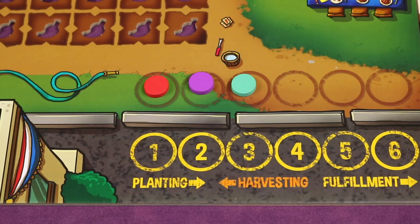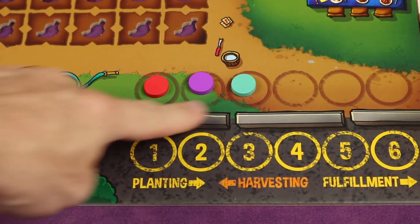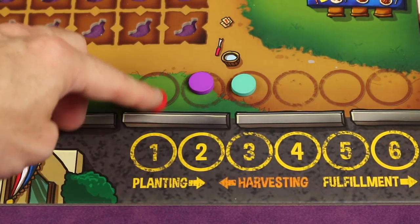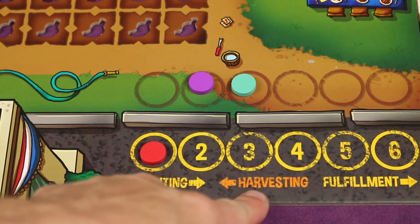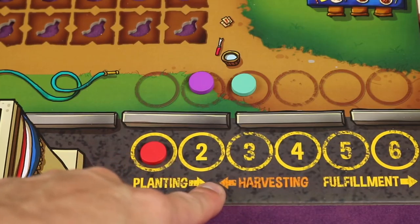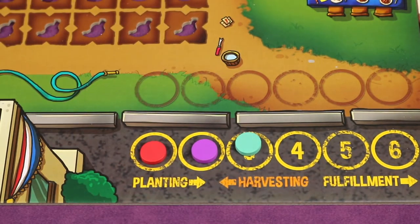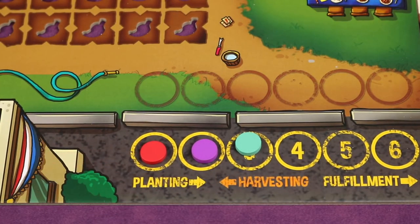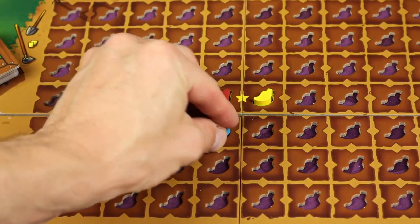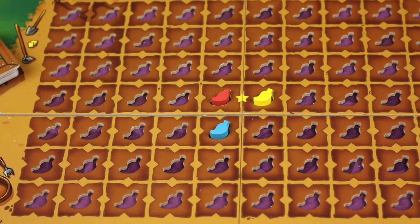The winner of the auction gets to take the peppers from the card and also gets to decide where they want to be in turn order. With three players, they can choose first, second, or third. Sometimes you want to be first because certain phases go in that order, but in the harvesting phase the last player in turn order goes first. Each player will then plant a pepper anywhere adjacent to at least one other pepper already on the board.